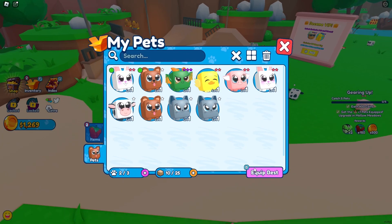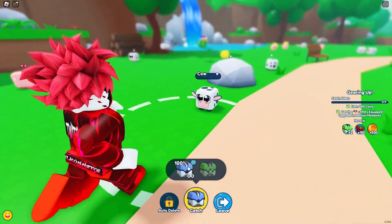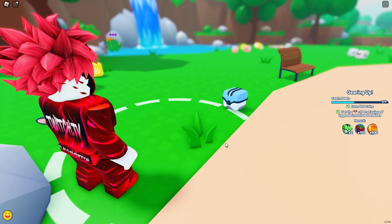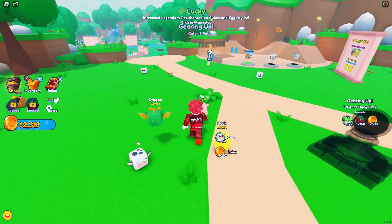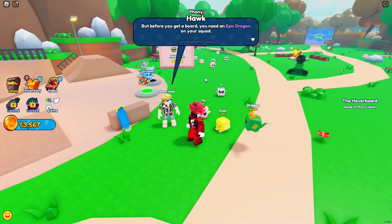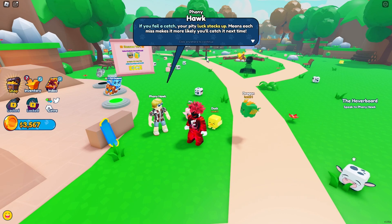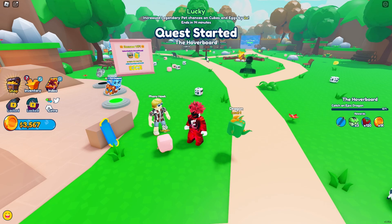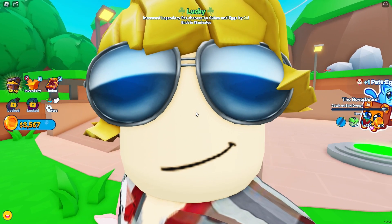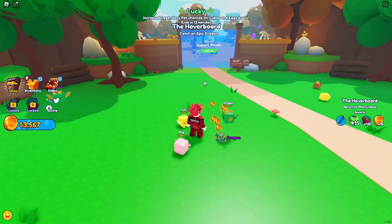We need to catch five more pets in this area. I have no more rare cubes, but we do have the infinite cubes — let's use these, catch some pets, and get into the next area because I'm tired of Phony Hawk already. We completed it and a luck event starts. Phony Hawk says I can now equip another pet, but before I get aboard I need an epic dragon. He explains that if you fail a catch, your pity luck stacks up, making each miss more likely to succeed next time. I already have a dragon in my inventory — I catch another one with a rare capsule at 60% chance first try. Easy.